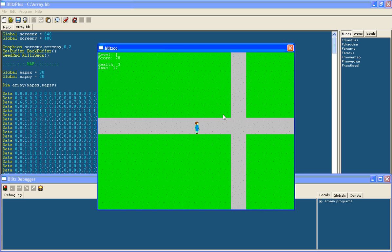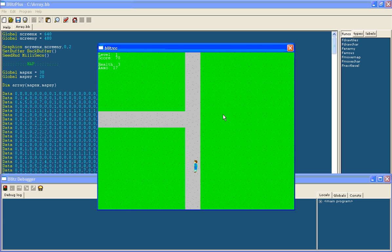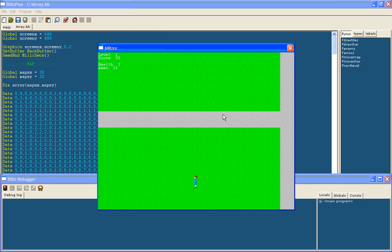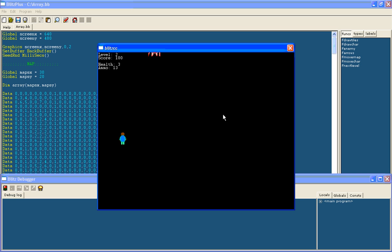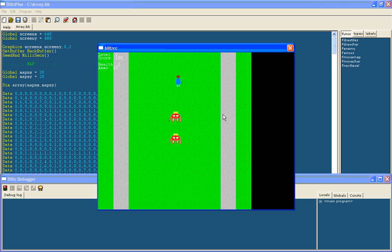There must be more enemies on this map. There's the last one — hopefully defeating it will take me to the next level. And now I'm on the next level. There you go — we have loaded the next level. The problem was the map was a bit too small.